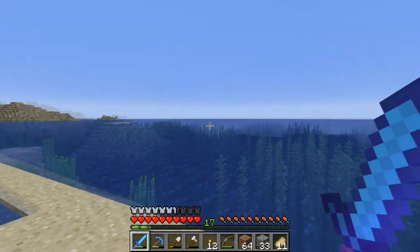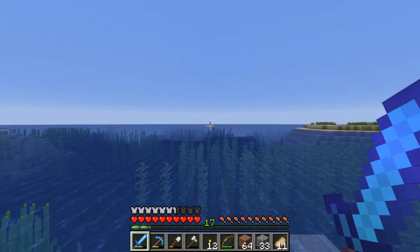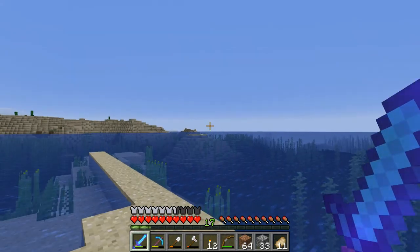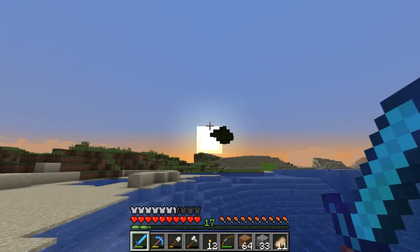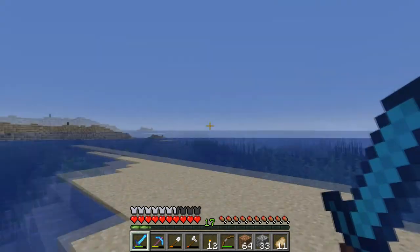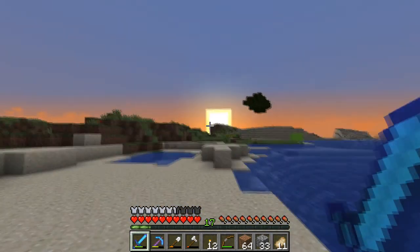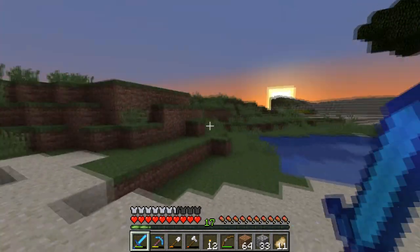I did end up finding a warm ocean with a coral reef biome, and I found some other stuff as well - I found an iceberg biome. So we're going to visit the coral reef biome after we visit the iceberg biome. We're basically just going to use commands to teleport there because I am not boating all the way over there.